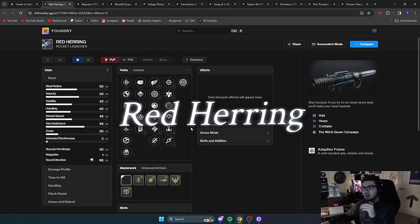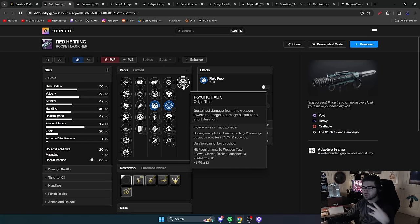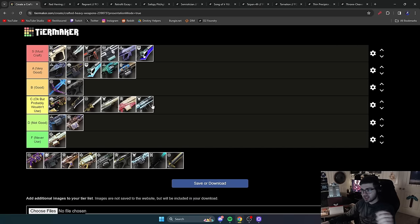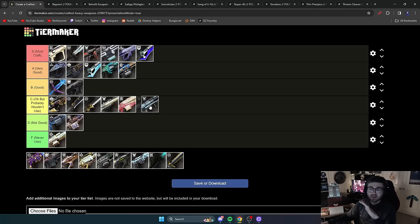Next is Red Herring, another rocket launcher. Its best perks are Field Prep and Frenzy — more ammo, more reload speed, more damage. You can cycle-hack enemies to reduce their damage, but with Sever in the game that's just way better. It's an okay rocket you'll never use over other options. It's Void so it can play into Volatile Rounds, which could move it to B, but it has a weaker damage perk and weaker magazine perk than something like Apex. C tier — fits with Palmyra-B and Bump of the Night as rockets that are just okay.